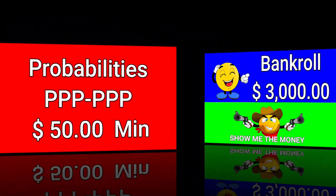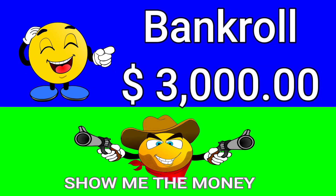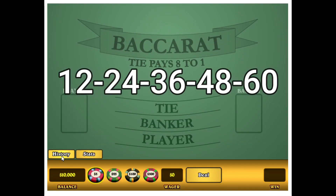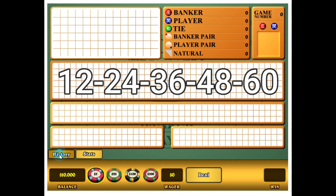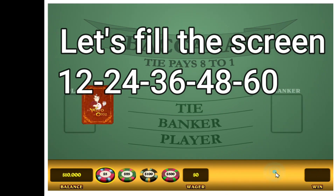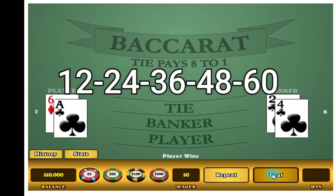Player, player, player, player, player, player. $5 or $50 minimum, bankroll of $3,000. Let's pull up a game here. There's the numbers we'll be looking for: 12, 24, 36, 48, and 60. Let's stretch the screen out here and fill the screen up.